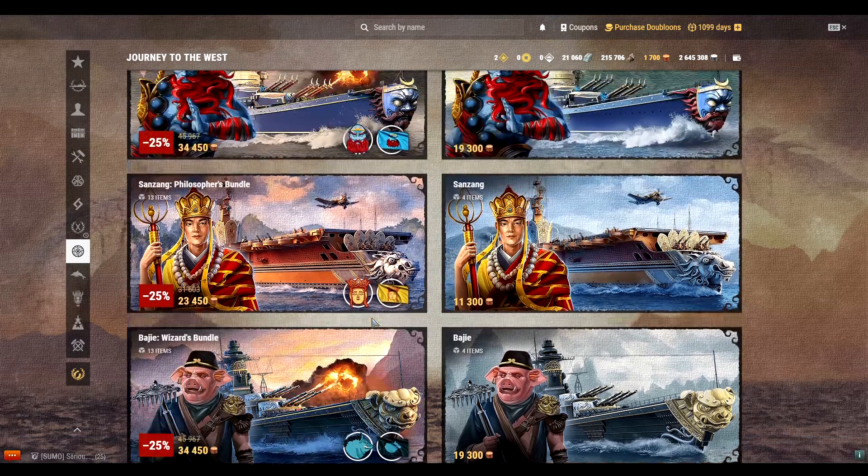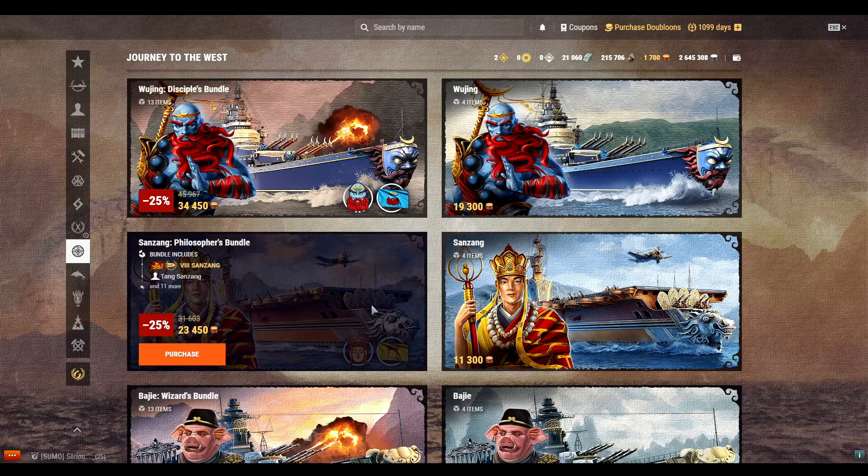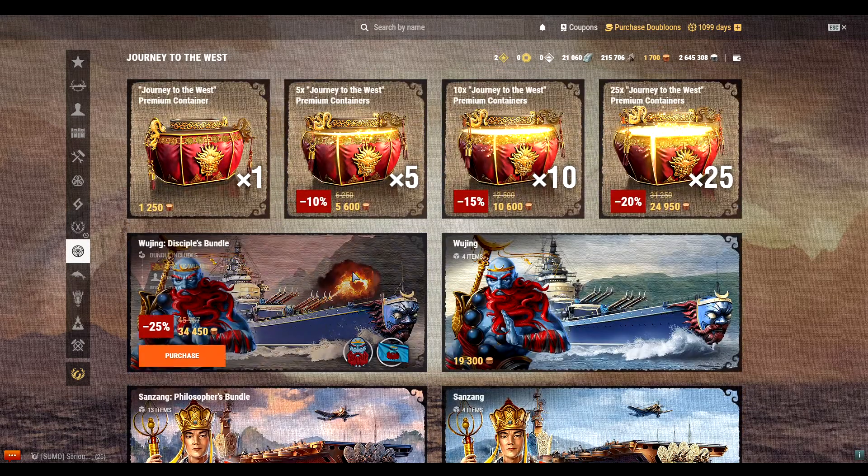Out of all these ships, the only one I think would be even halfway decent would probably be the San Zeng, because the Saipan is pretty good. Some of you like these ships, some don't — personally I don't like any of them, but I do want to show you what would happen if you were to purchase one of these container sets.